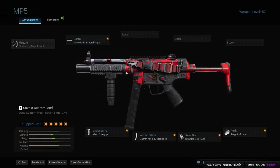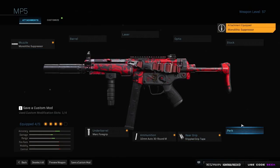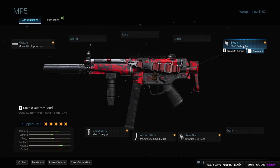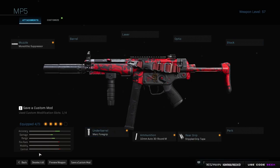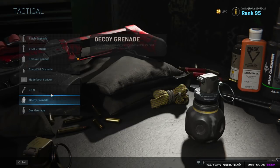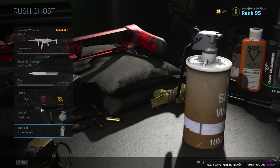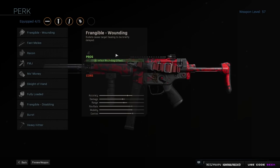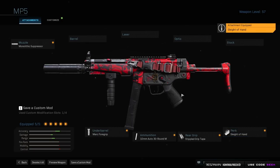Attachments on it have changed since the last video. With the last video I used to run the normal Monolithic and the collapsible stock. I ended up getting rid of the collapsible stock a couple weeks after making that video, because the more and more I started to use stim rushing, I noticed that I kept getting caught off guard with the slow reload on the MP5 and I wanted Sleight of Hand. So I got rid of collapsible and put on Sleight of Hand so I could reload quicker.